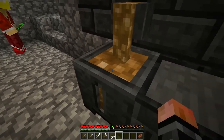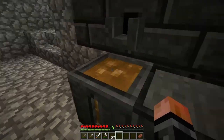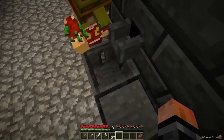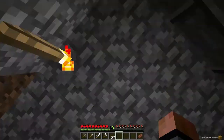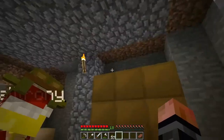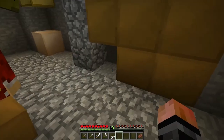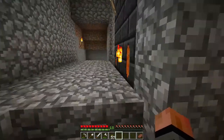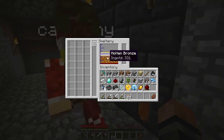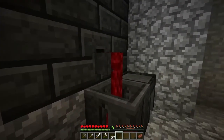Come over here. All you need to do is right-click on this drain here, and it's going to start filling up. Whenever it gets full, it's going to stop — it knows when to stop. Right-click on it whenever it hardens up, and there you go, you get a block. I already did a little bit of this off camera.